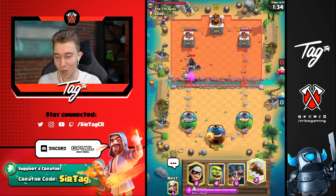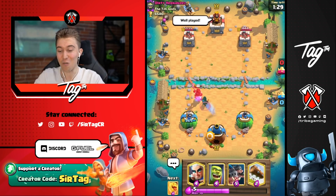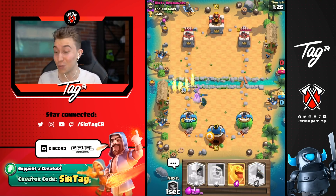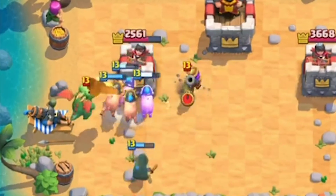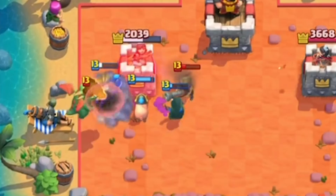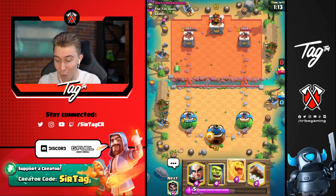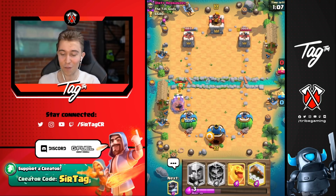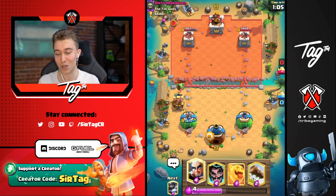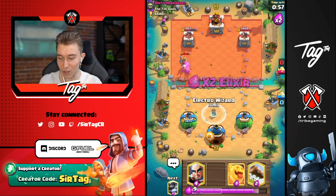I can go in for a Bandit and nullify the Dark Prince's charge. As long as the Skeleton dies I go in for the Bandit, and we're in a really good spot — he's got no Splash Damage, no Dark Prince in sight, and pretty soon there's going to be no tower left in sight either. The Bandit goes on the Musketeer! These interactions are going so well for me. I want to go for a Cage here because I want to get a lot of counterpush potential — instead of sacrificing my Magic Archer, I want to force out way more Elixir. If he overcommits, then we go in for Mega Knight.